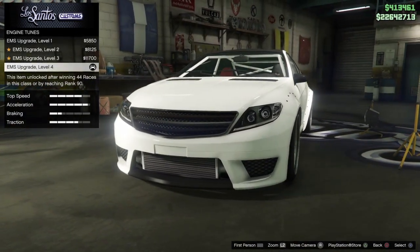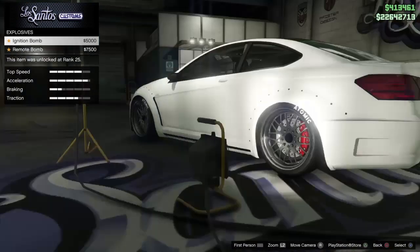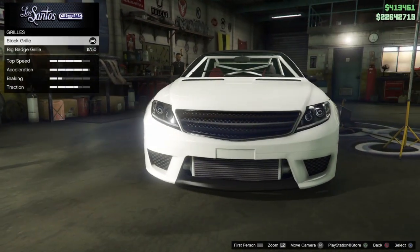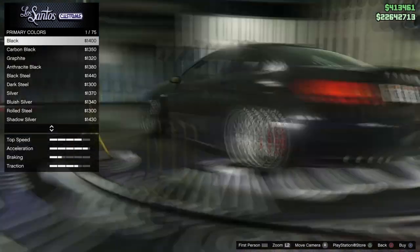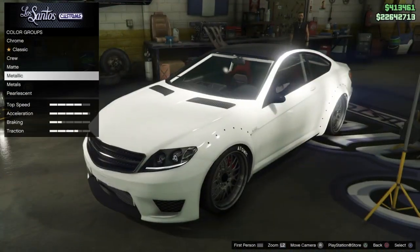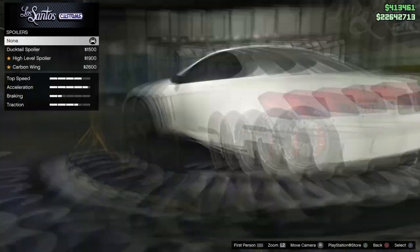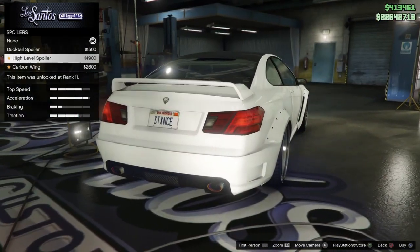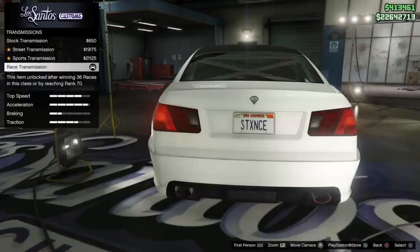For the engine, you want the level 4 upgrade. Cosmetics don't matter — I'm just going through them in case you want to copy my design, so I'll skip through a bit. I'd recommend the chassis upgrade for the bolt-on arches; they look pretty sick. I personally don't want a spoiler because I'm pretty sure they give you a tiny bit of downforce.